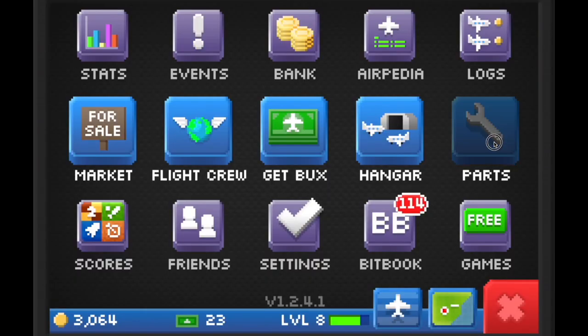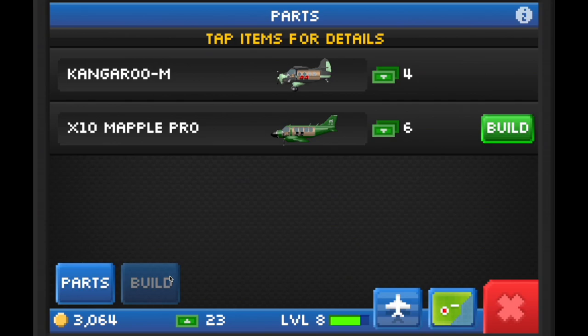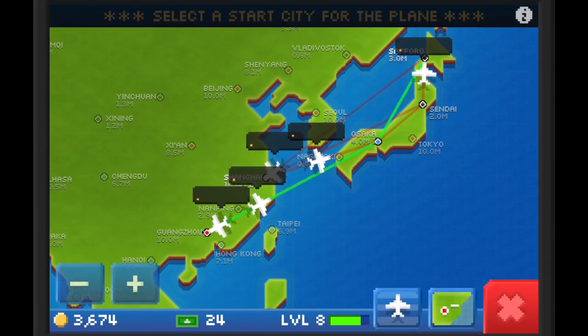Now when I go into my parts, I can see I have all three parts for the X10 Mapple Pro. Clicking on the build button, you can see that I can now build the X10 Mapple Pro using six bucks. So now you may be asking what are the advantages of building a plane over buying the whole plane outright.